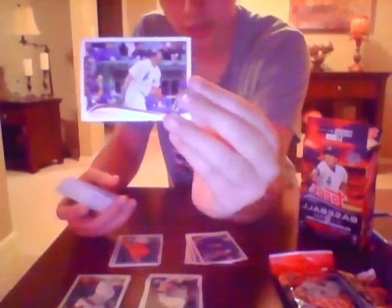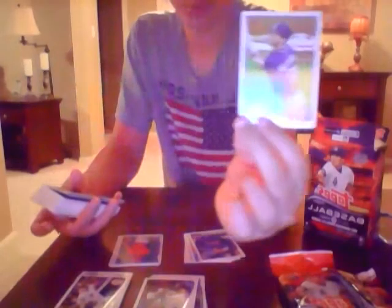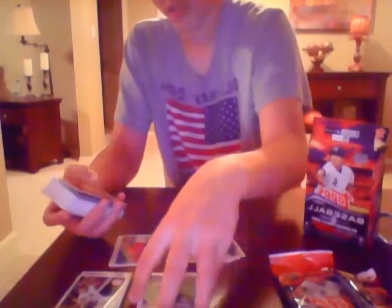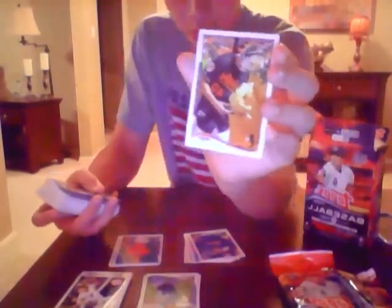Sweet - Jose Abreu highlights rookie card. Troy Hawkins. Brendan Ryan. Jeffrey Cora with the Padres. Nick Hundley wearing the Orioles getting the cream-faced pie. Another Joe Smith.